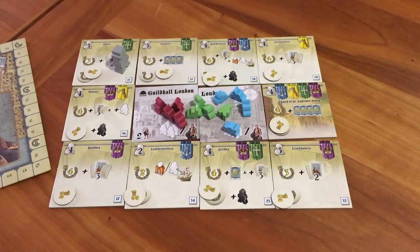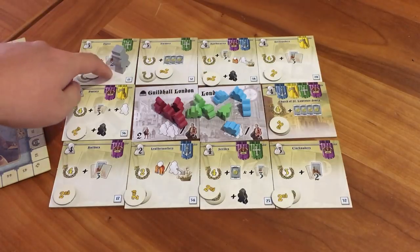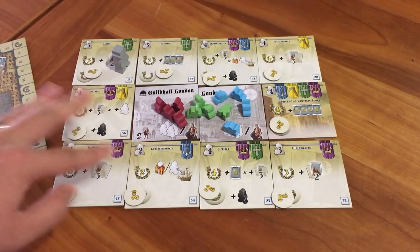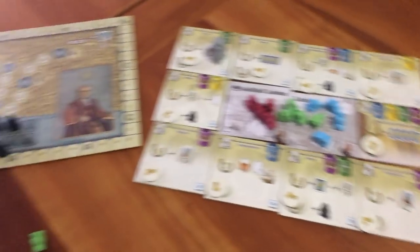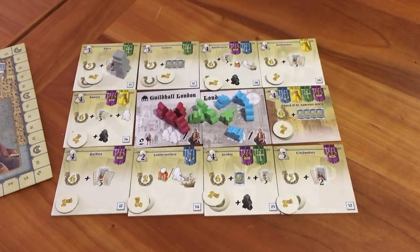In Guilds of London, you're trying to get victory points, and in order to get victory points, you have to control guilds. Each of these squares here represents a guild. You get different rewards for winning them or getting second place, and there's also a plantation and scoring board, which I'll explain briefly, but we'll focus on this for now.